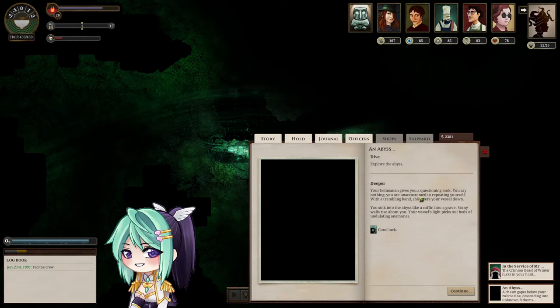Deeper. Your Helmsman gives you a questioning look. You say nothing — you are unaccustomed to repeating yourself. With a trembling hand, she steers your vessel down. You sink into the abyss like a coffin into a grave. Stony walls rise about you.